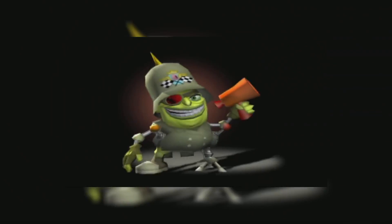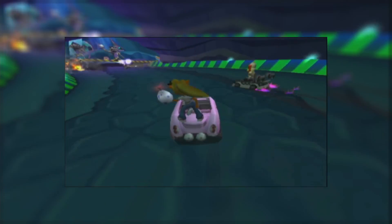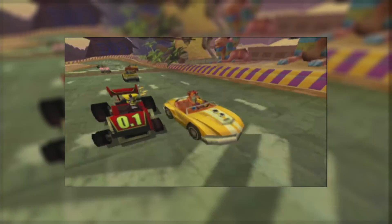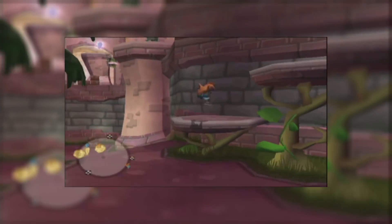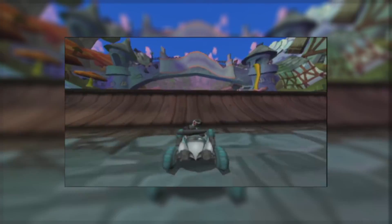Crash Tag Team Racing is the third racing game in the Crash Bandicoot video game series, published in 2005 following Crash Nitro Kart. The game's story centers on the exploits of the protagonist, Crash Bandicoot, who must win the ownership of a dilapidated theme park by finding its missing power gems before his nemesis, Dr. Neo Cortex.